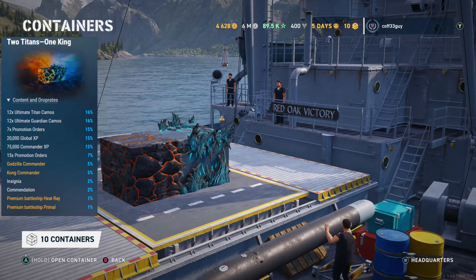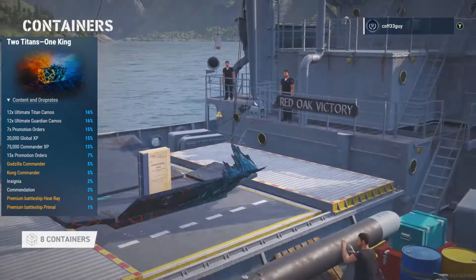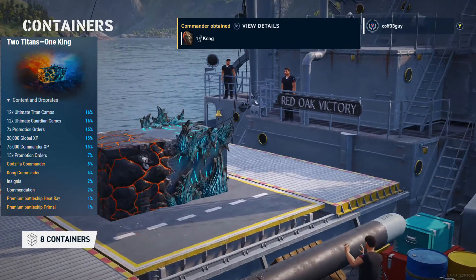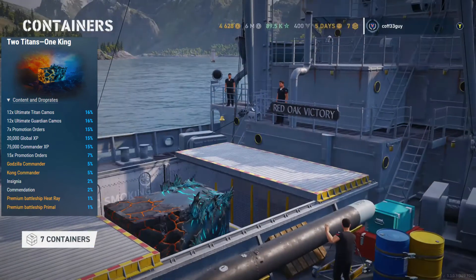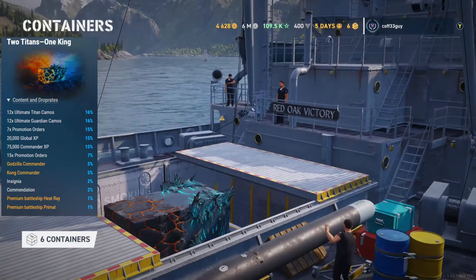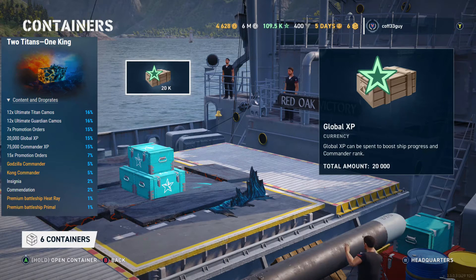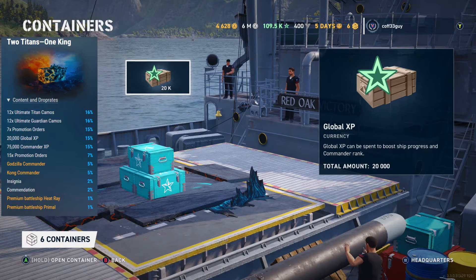I've put the drop rates up on the left. You've got quite a high chance of getting some of those camos, although you're also quite likely to get promotion orders, global XP, or commander XP. Those are the main things you're going to get. The chances of getting the two commanders are only 5%, and there's a very low chance of getting the two ships. So really, these crates are probably best for people earlier in the game who don't mind getting all that extra content and can use things like free XP and global XP. If you really want the ships in particular, I would strongly suggest just buying the bundle rather than these, because at 1% drop rate you could hypothetically go through 100 crates before expecting to get one.